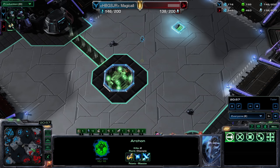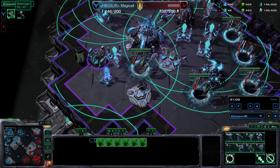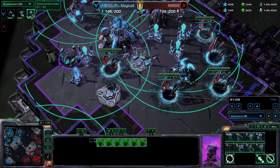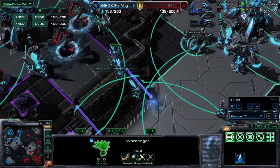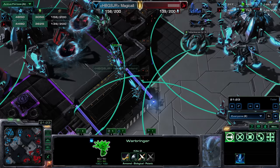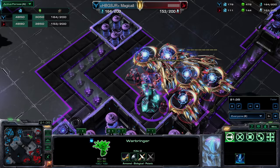Protoss is actually pushing this back right now. This is a surprisingly good game — I did not expect this. An Advanced Dominator comes out — oh my god, look at that massive thing. It's also got Time Warp, and Mace Strike activates to increase weapon damage by 80% and range to 10. This is actually a surprisingly good game. I expected it to be very one-sided.